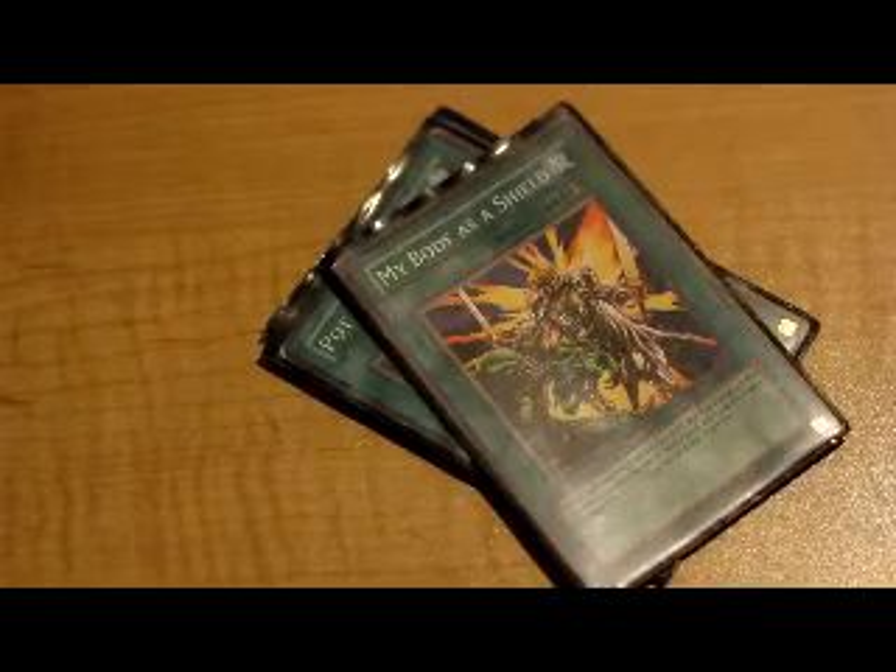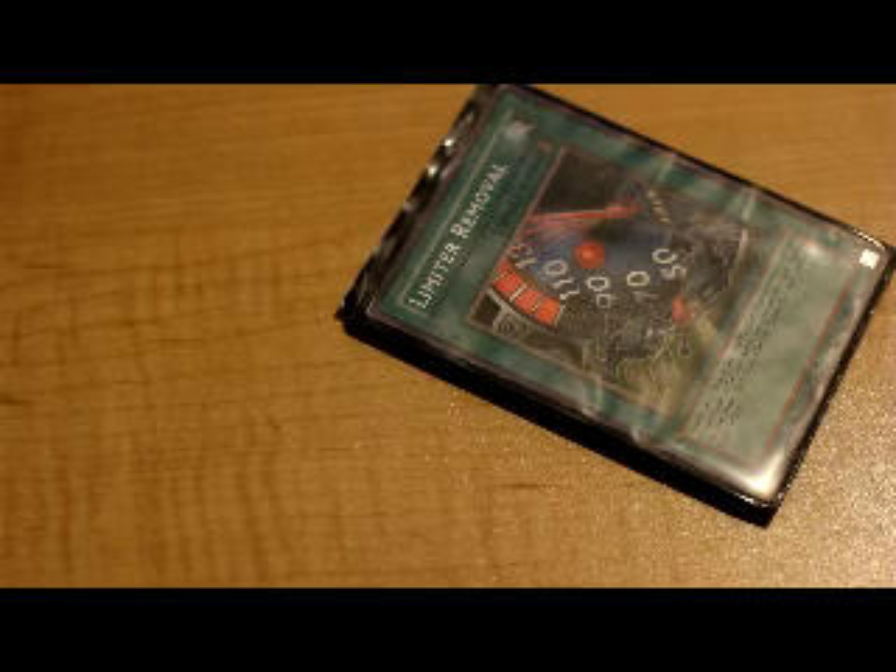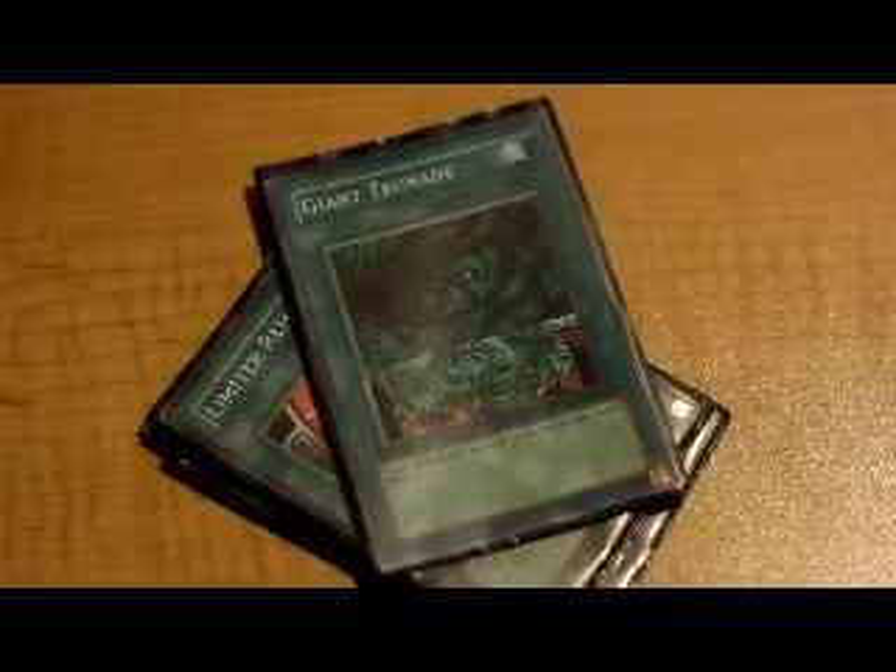Then I've got my Body Limit Removal — you gotta push for game, get a 5000 ATK Fortress, pow, attack for game. And then I've got Giant Trunade and Book of Moon, though I hate how Book of Moon got limited — it annoys me.